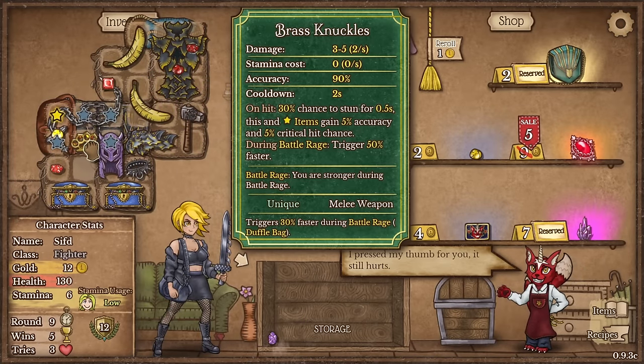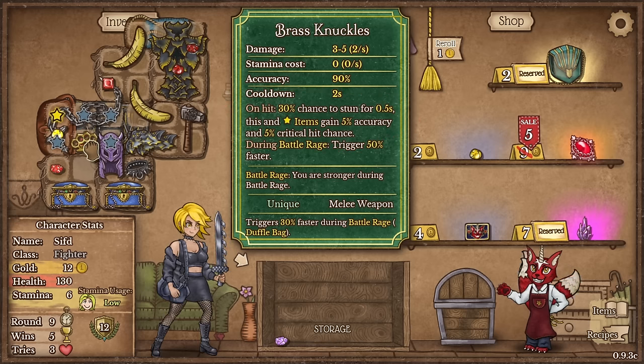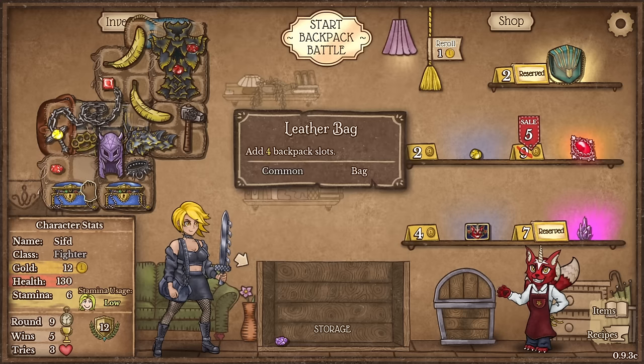So let me now explain how exactly the Brass Knuckle works. On hit it has a 30% chance to stun for 0.5 seconds. And at start of battle, gain 5 ITOC and 5 crit hit chance every time that 30% thing rolls. So after stunning 5 times it's going to apply to our units 25% crit chance and ITOC. And during battle rage, trigger 50% faster — so if we get battle rage, that's going to be very powerful.